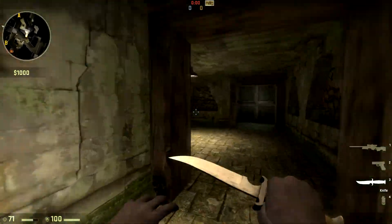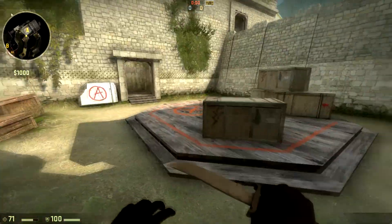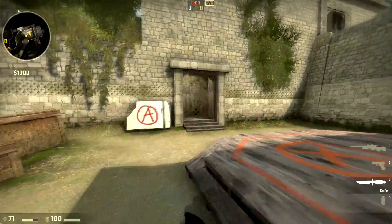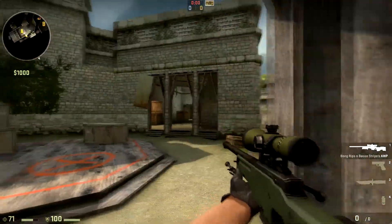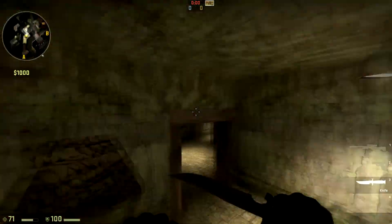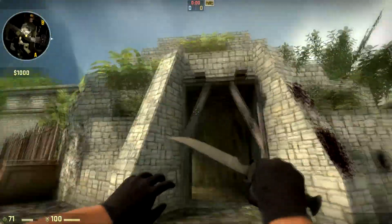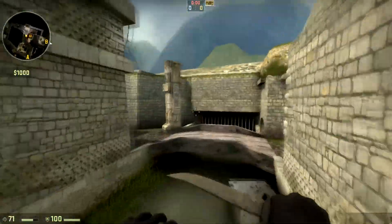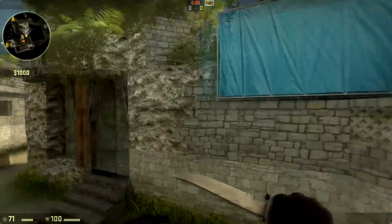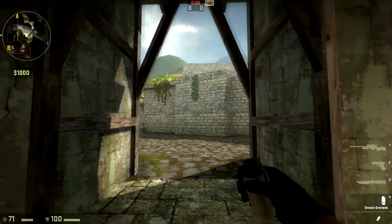The next smoke is going to be a lower A smoke, and it's pretty much going to smoke off this entire area, making it impossible for the CT playing lower A to see anything. To do this smoke, however, you do have to be all the way over here in mid — this area right here. You can get here from going from B or just from mid, so you're going to have to smoke those out first to actually get here.